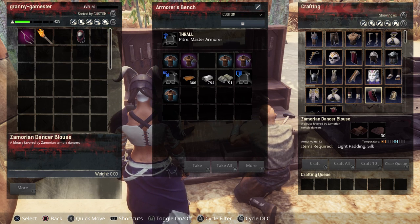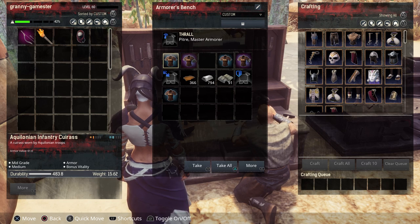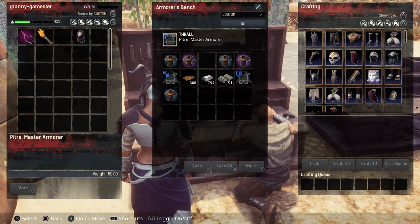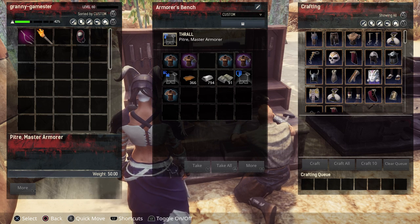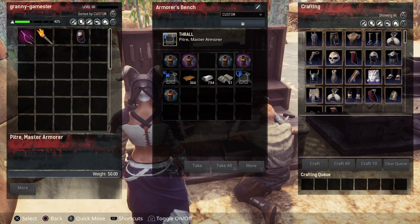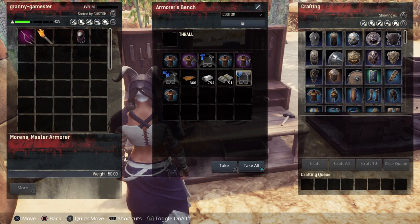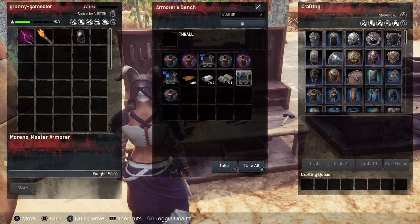I couldn't spawn any tier 4 armorers without specialization for this, but they are out there. The specialization is shown by the little blue icons next to the armorer. This thrall here is Marina Master Armorer — you can see a little blue shield icon, meaning he specializes in armor value at the best rate of 120%.